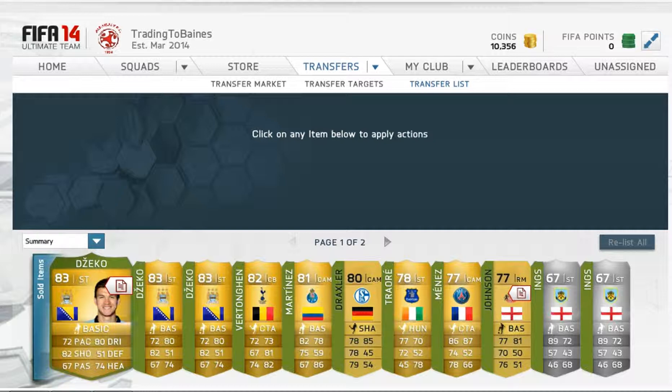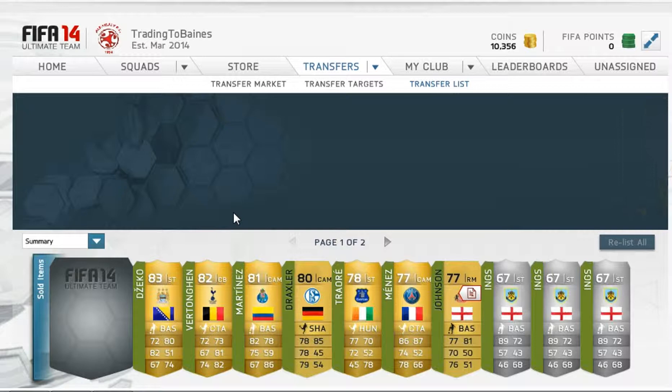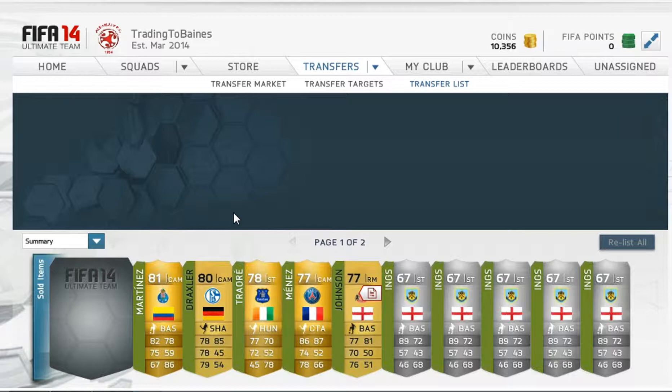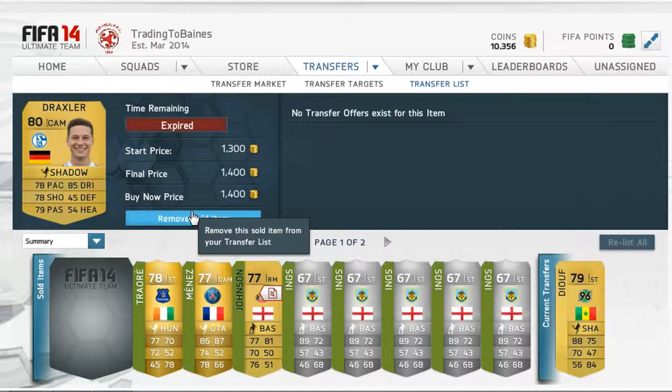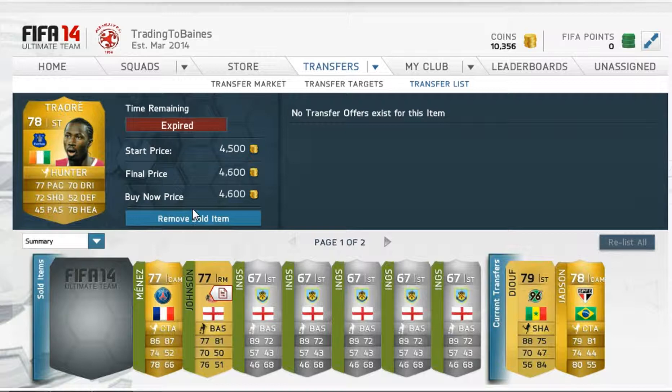I'll just tell you the profits now. I picked up the 3 Jackors for 650 coins each. For Tongan I picked him up for 850 coins so I made about 400 coins on him. Jackson Martinez I picked up for 2.3k so I made probably just over 500 coins. Julian Draxler I picked up for 1k and sold for 1.4k - that's 355 profit. Triore is the best deal of the series - I picked him up for 1,900 coins and sold for 4.6k, making something like 3.5k profit.